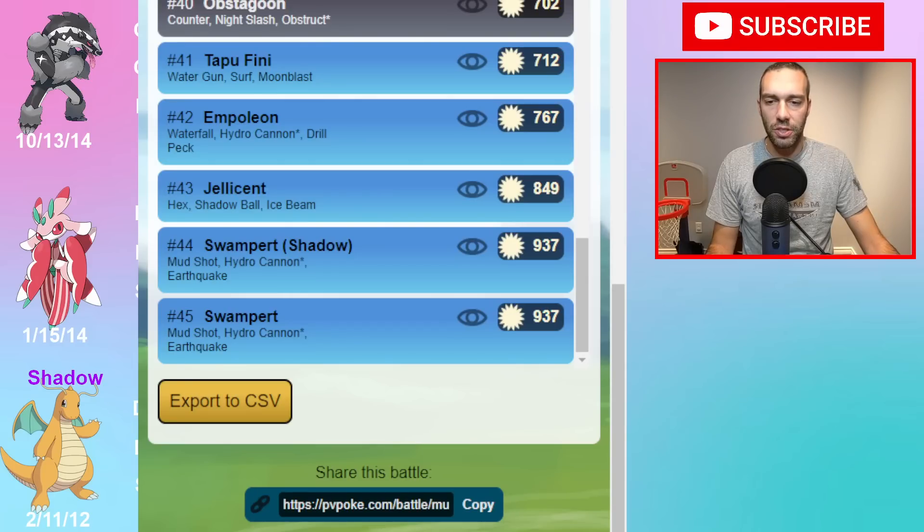Hey YouTube, Dan Otto here coming at you with an Ultra League team. I built up a Lurantis because I wanted to try some unique Pokemon that are not just the meta - top 30 to 50 Pokemon. Lurantis is a grass type that knows a bug type fast move, great against Darks and Psychics, Leaf Blade for all the water you see, and Superpower for great coverage against Steels.